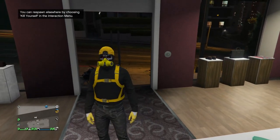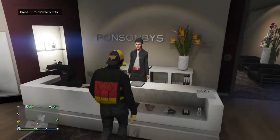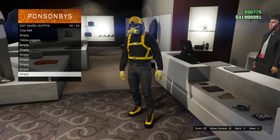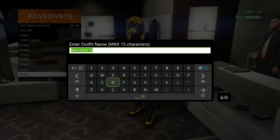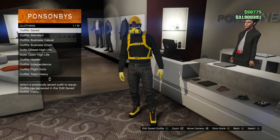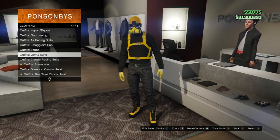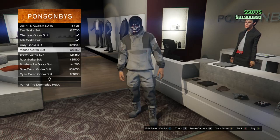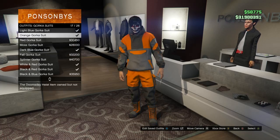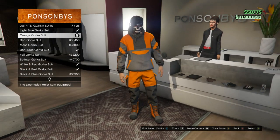Back in story mode, hit pause, scroll to online, scroll down to play GTA Online, and go to an invite only session. When you load back in with your male character, you should be wearing the outfit you wanted to save. Go to your apartment or clothing store and save this outfit on slot 20. Now we're going to work on the first outfit — go to clothing and look for gorka suits on slot 47.